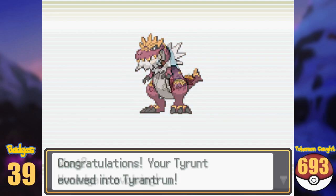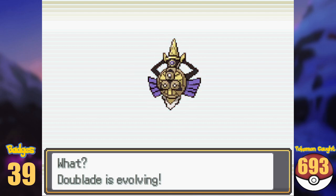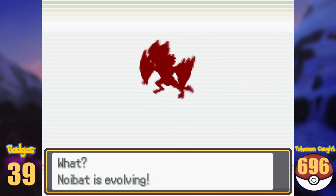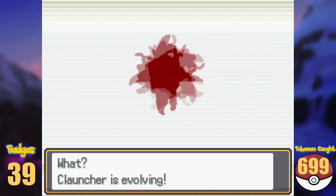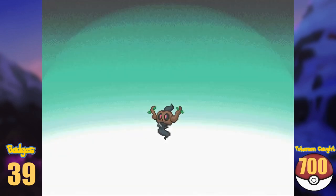Tyrunt into Tyrantrum, Honedge into Doublade and with the Dusk Stone into Aegislash, Pumpkaboo into Gourgeist, Noibat into Noivern, Goomy into Sliggoo and into Goodra, and Clauncher into Clawitzer. Finally I bred Trevenant to get a Phantump.